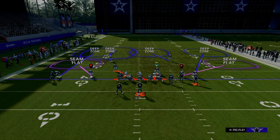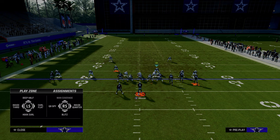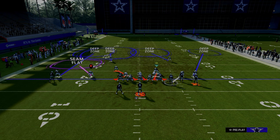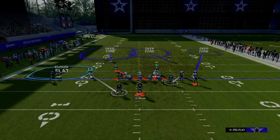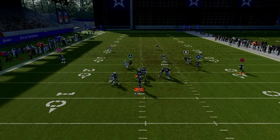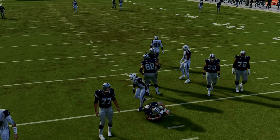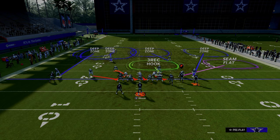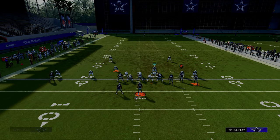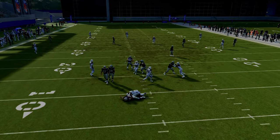The other thing that makes this really good is the pressure is an overload. In this example, the bunch is to the right, so we have a lot of coverage opportunities we can do to the right. We could go with an outside quarter, a middle third, or man this guy up on the tight end. We can create some really interesting roll coverages that are super effective for stopping things like verticals, and then all we have to do is use the slot receiver as our user. You want to be mixing up sending four and sending five throughout the game anyways.